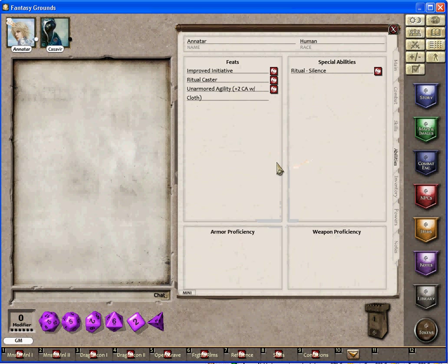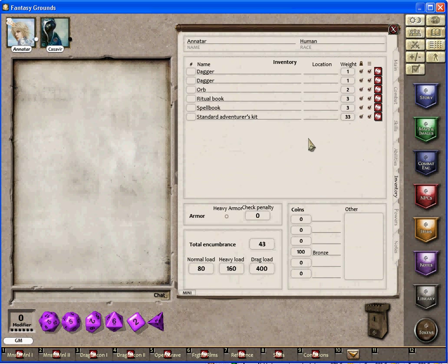Important is the inventory. For example, 20 daggers — we change the weight about that. Heavy load, normal load, drag load. For example, if you have one dagger, normal load. The most impressive feature is the powers.